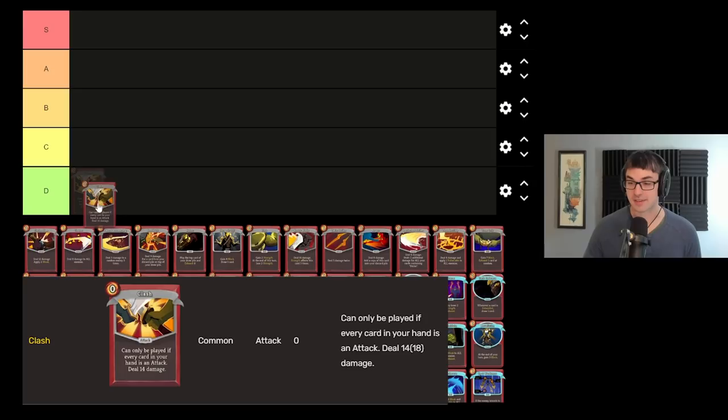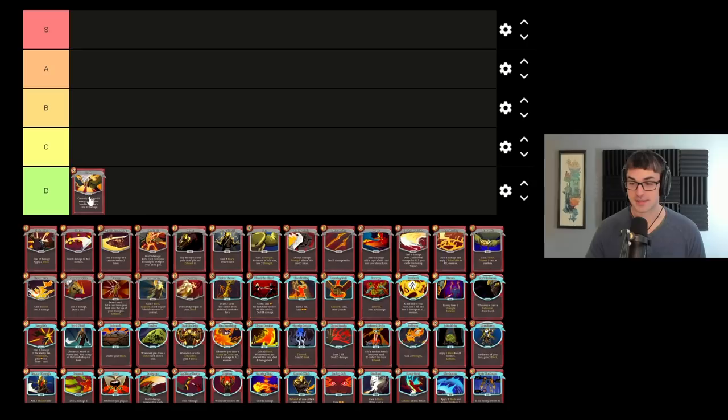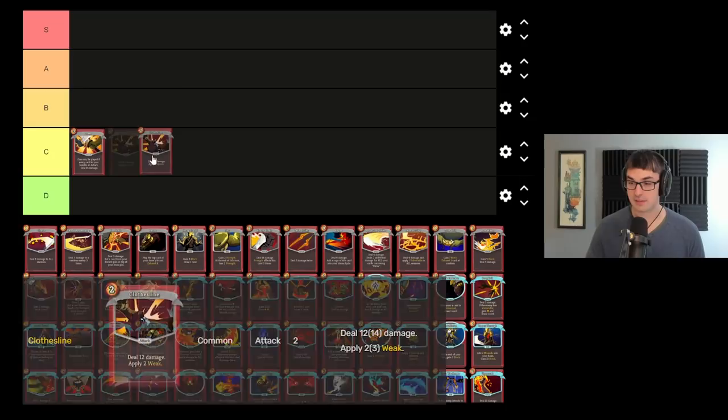Clash ends up being first tier. This is a really variable card and one that's fairly hard to tier because it does really depend on what ascension you're playing on. If you're playing on ascension 10 or above when you have the Ascender's Bane curse, that's a D tier for sure. This card is very powerful at zero cost dealing 14, but it's unreliable. Whereas I think it's actually an A or B if you're playing low ascension. There's a lot more utility even on high ascension than people give Clash credit for, but the problem fundamentally with Clash is that it's unreliable.